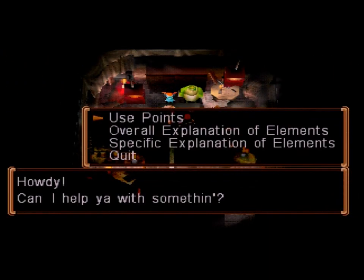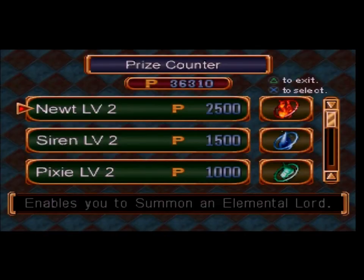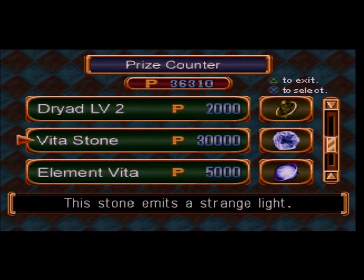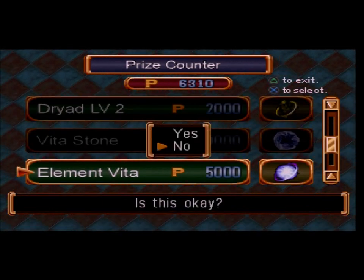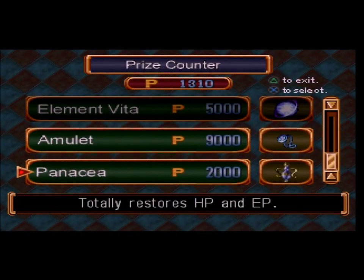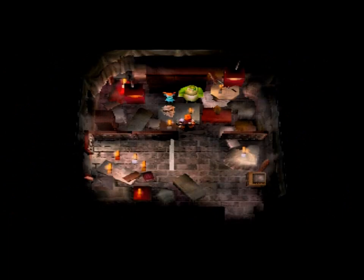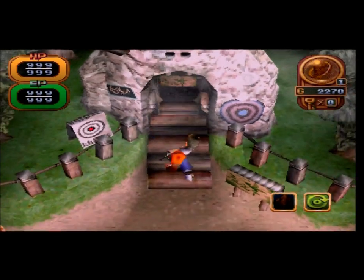Let's speak to this guy. Use points — heck yes. I have got 36,310 points. We're going to buy the Vita Stone and the Element Vita. And that is basically everything. Look at that — our EP is now at maximum. Fan-flipping-tastic. Finally got the maximum health and the maximum EP.